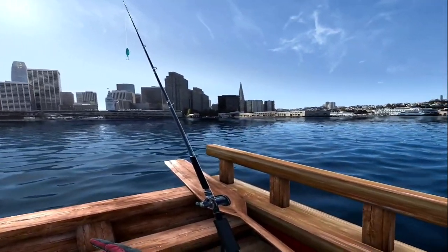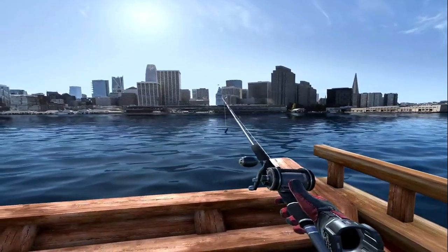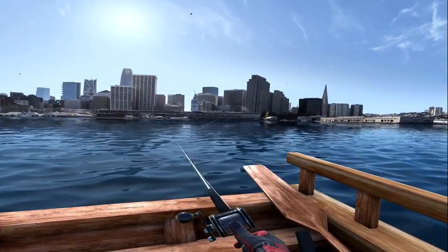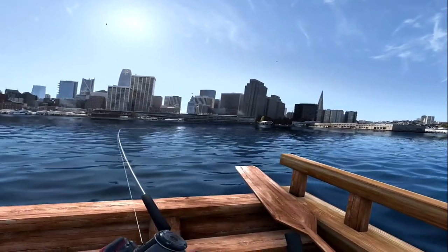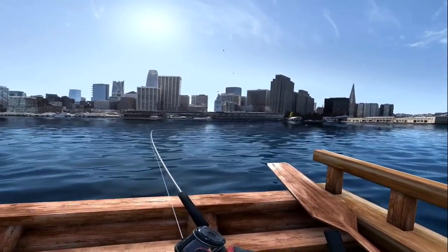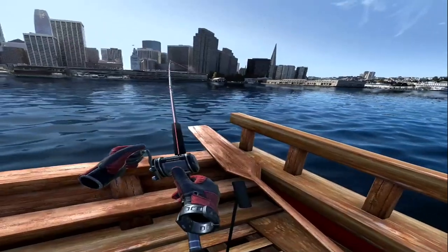Right guys, we're gonna try this snap and go tactic for the sharks. Basically we'll be looking for small to medium fish, and after two runs, if the shark doesn't take it, we're gonna snap and try and catch the same fish again until a shark comes along. It's supposed to increase the catch rate of sharks. So we've got a bite here.